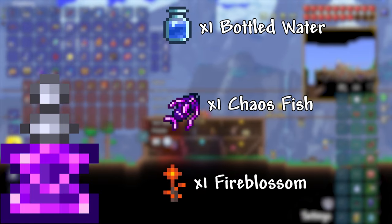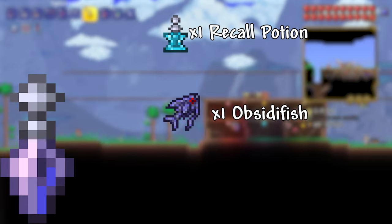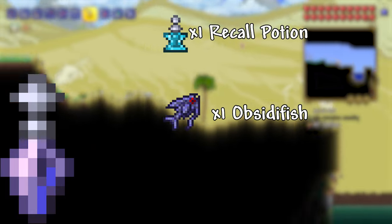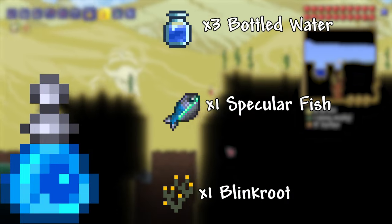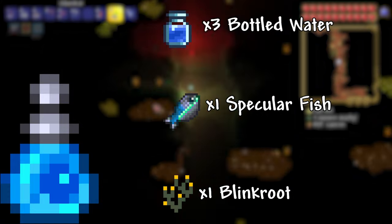The Teleportation Potion teleports you to a random location. Potion of Return: 1 Recall Potion, 1 Obsidian Fish. This potion allows you to teleport back to spawn, but then allows you to teleport to where you were when you used the potion. Team Teleport Potion: 3 Bottled Water, 1 Specular Fish, 1 Blinkroot.